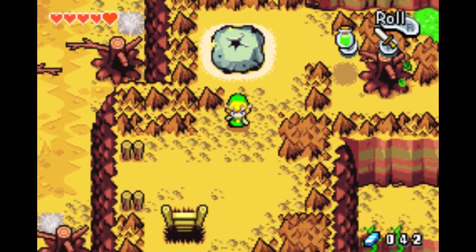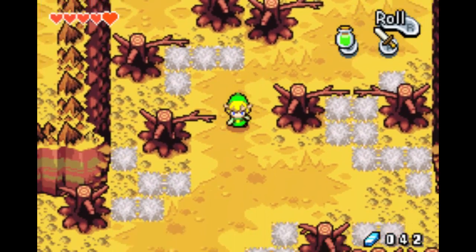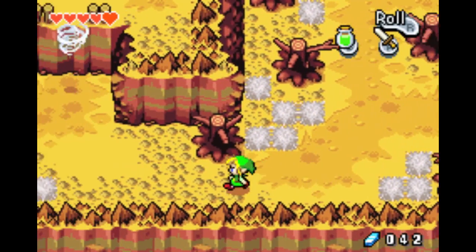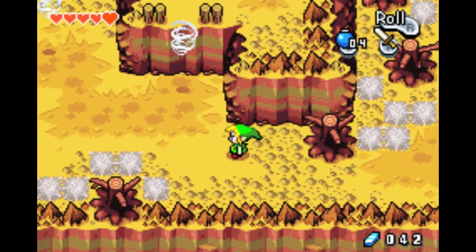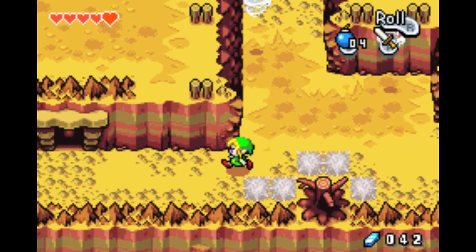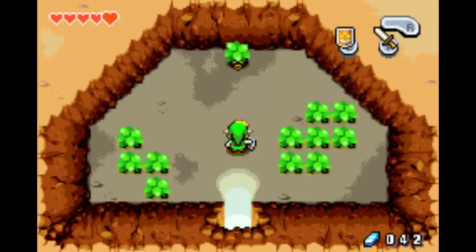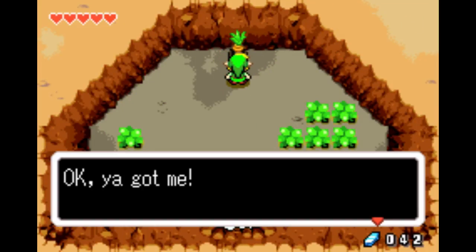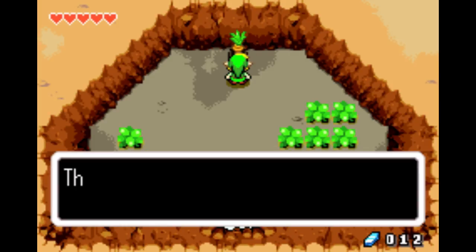Let's get back to normal size and jump down here. I'm gonna get my bombs out, but actually first I'm gonna go in here. You got me — I'll make it up to you by selling you bombs, 10 of them, 30 rupees. I didn't actually want to do that, whoops.